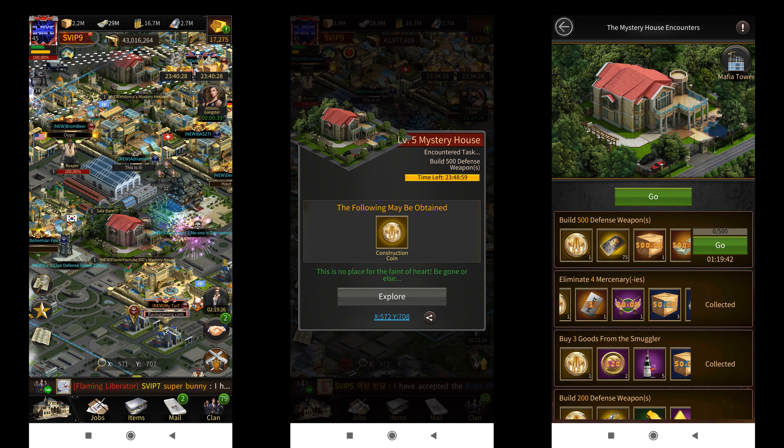Then you scout the mystery house again for another task and repeat the same process. You can do 5 such tasks per day, which means you can get up to 5 construction coins daily. Once you've finished 5 tasks the mystery house will disappear from the map and you won't be able to spawn any more mystery houses until the next day.